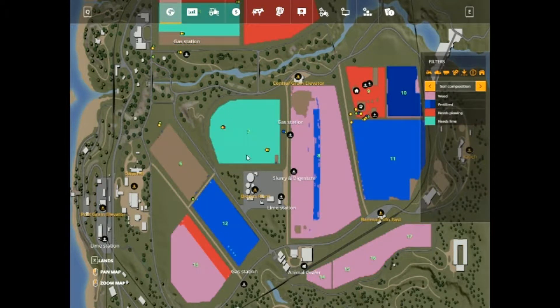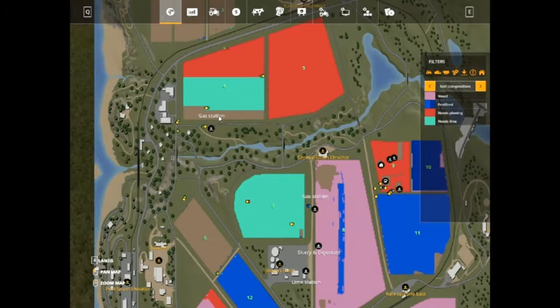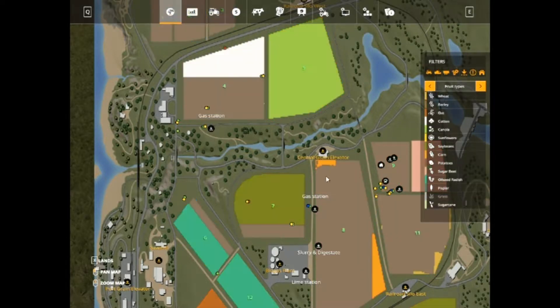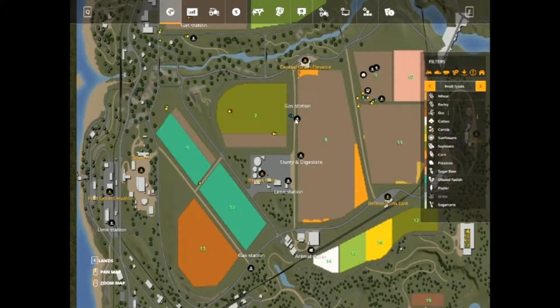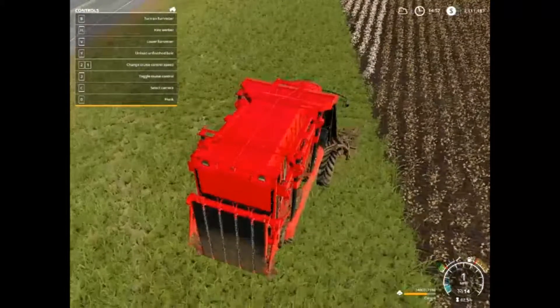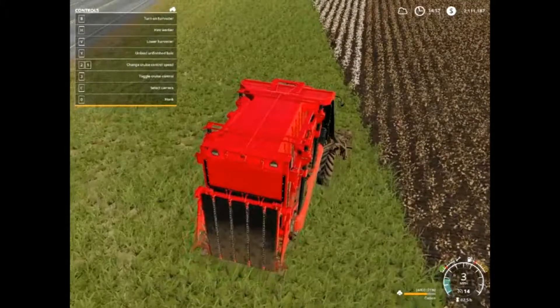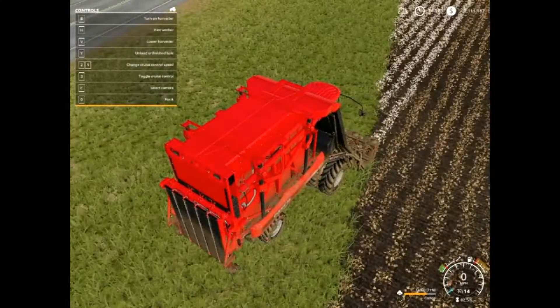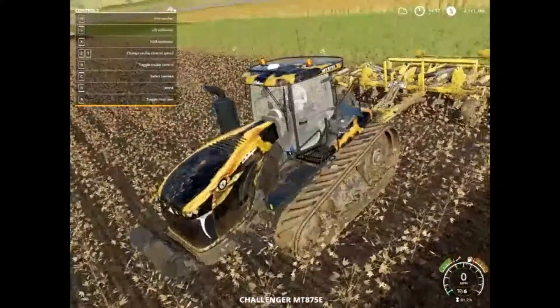So you can see that I'm ploughing, cultivating, and also liming this field. Field 5 used to have sugarcane on it, but I changed that over to canola. Because there was just that much sugarcane — there was literally no price for it. So that's why I changed it over to have something that I can actually use.